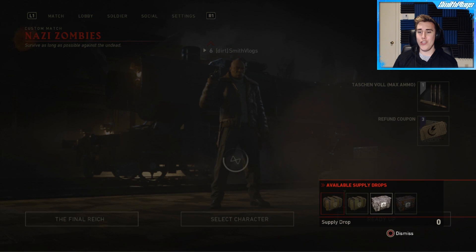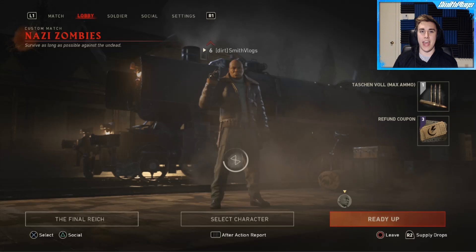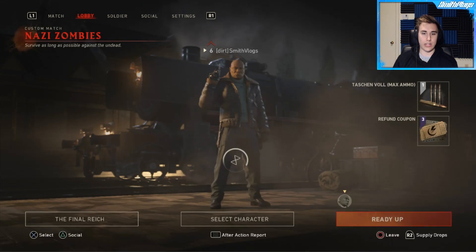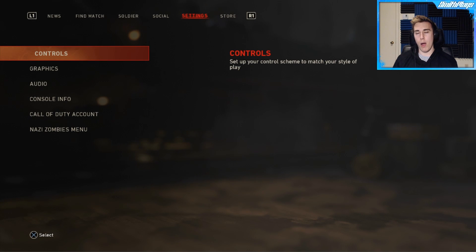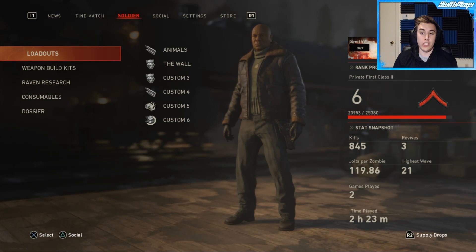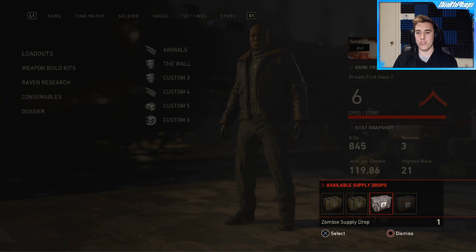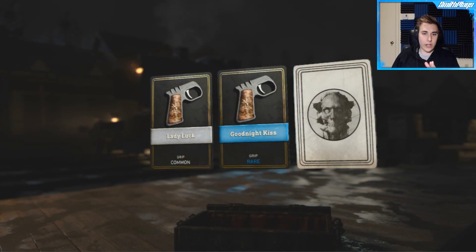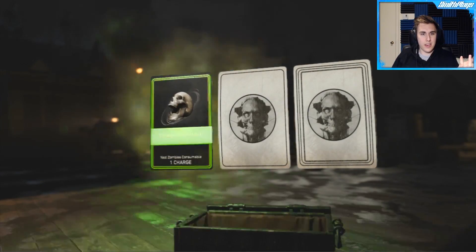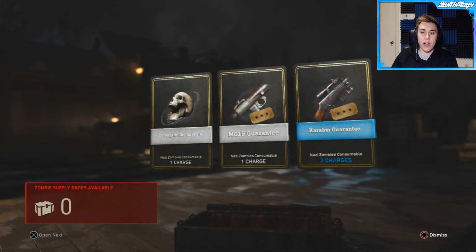The last thing we have are supply drops. As of recording this you'll see that the store is actually not a thing yet — probably gonna have stuff for COD Points and all that. But you can still get supply drops while playing Zombies, so I have one and I figured I'd use it for this video. You get Lady Luck, a grip, a grip again, and then an insta kill. The MG15 consumable makes it so that the next box hit will be an MG15, and then last hit is guaranteed — so same idea.